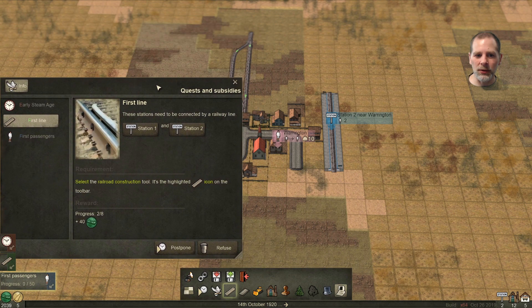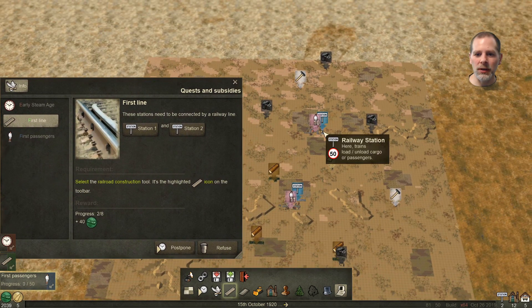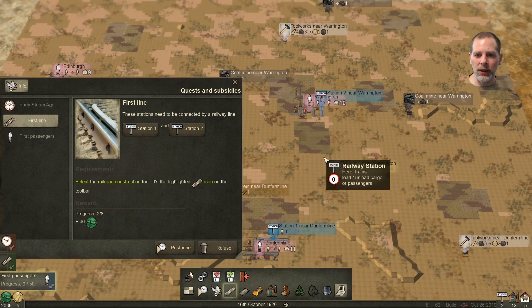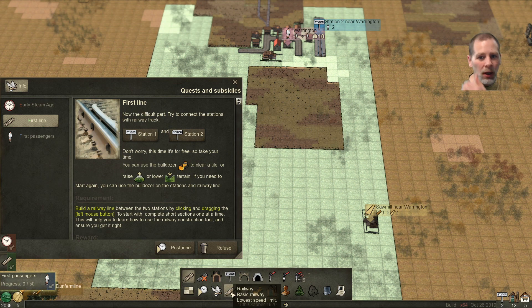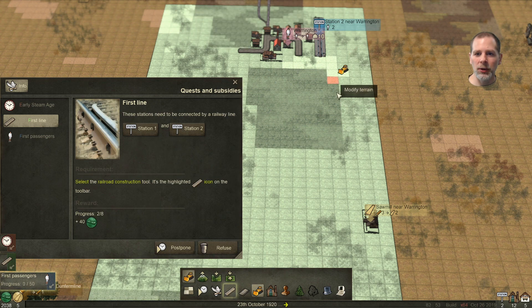Now we need to select the railroad construction tool. Try to connect the stations with the railroad track — it's for free, so take your time. You can use the bulldozer to clear a tile or raise/lower terrain. Let's use the bulldozer and we can clear these problem areas. It says you can raise or lower — let's try that just for the fun of it.